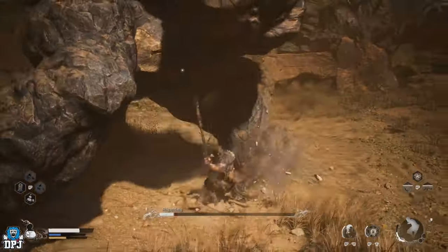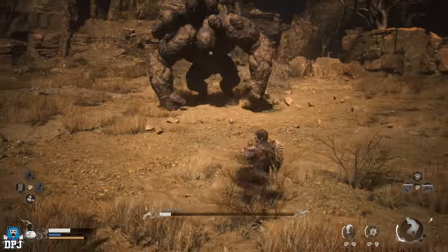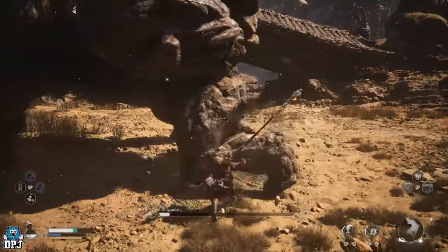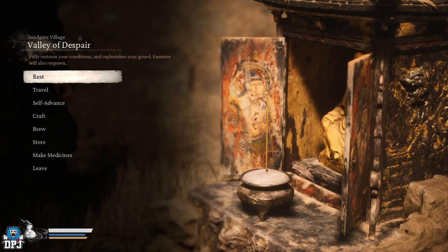So this guide consists of you having to find 6 Buddha eyes and then use said eyes to spawn a secret boss. This guide explains all, so let's get into it. To start, you need to head to the Sangate Village Valley of the Despair Shrine. From this point, follow the path I take on screen now to recover your first set of eyes.